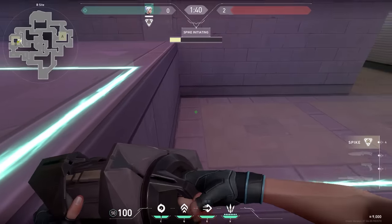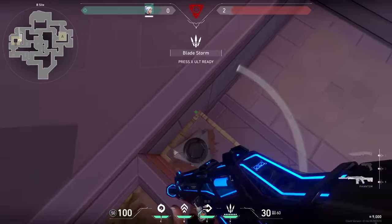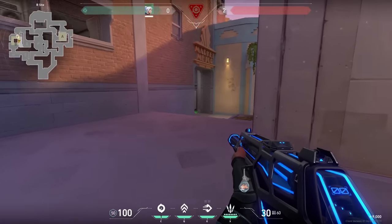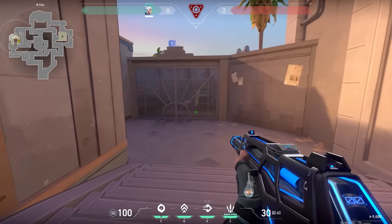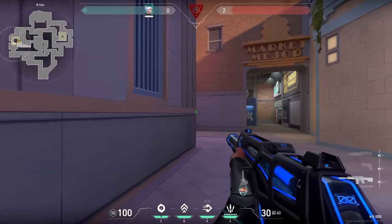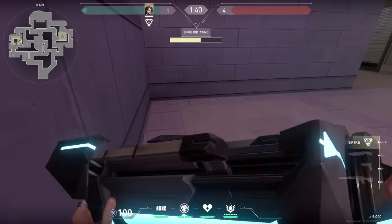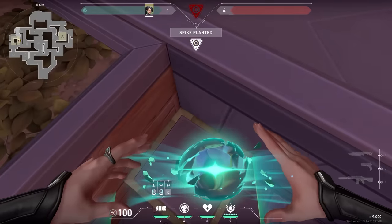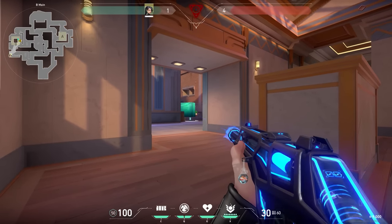While we're on B, if you're not playing Astra consider planting the spike on this box over here - it's actually a very good planting spot. It's easy to hold from either main or mid, and if the enemies are pushing from CT they won't be able to see the spike immediately since it's a bit too low. They need to walk right, walk all the way around, waste a lot of time. Also instead of planting on the box you could plant it down, place your Sage wall, and create a nice little one-way. Lots of options with different agents.